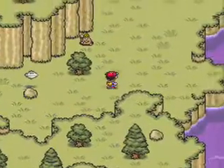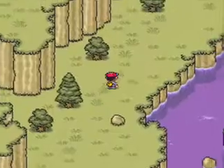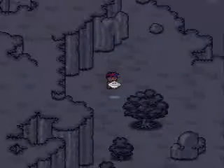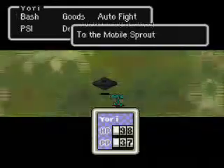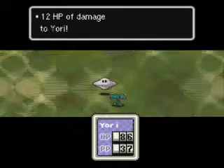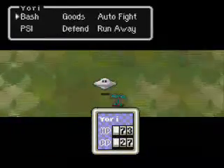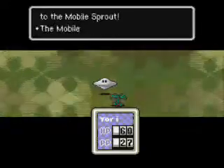In this episode, I have returned to Peaceful Rest Valley, got healed, although I got into a scuffle with a mobile sprout on the way here that did a number on my PP a little bit. And of course I went instantaneously right into another one, which is just going to be a disaster. I think this is one of the most annoying parts of the entire game because these mobile sprouts are just so annoying — they'll take your PP, they'll take everything, indiscriminately, without a second thought.